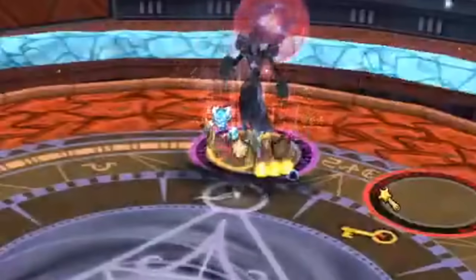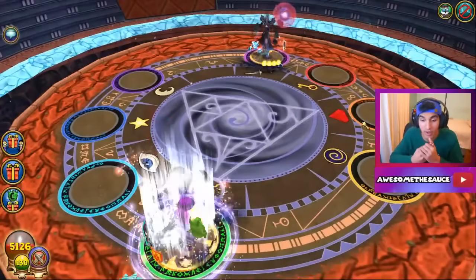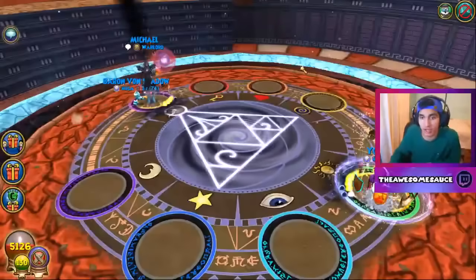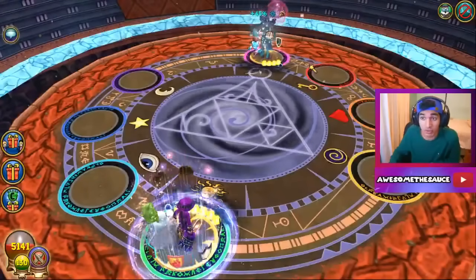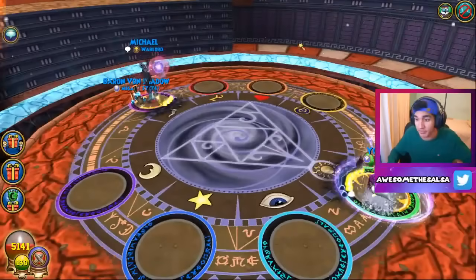With a bubble up he can still do a lot — that's why I have the Scion. I think we're gonna have to do it. Yeah, he did a lot with that — did 1,500! It's gonna be really close now. Just Thermic — maybe you'll get a Dispel, maybe you'll get a Triage. He should have hit right here, I don't know why he didn't. I would have hit.